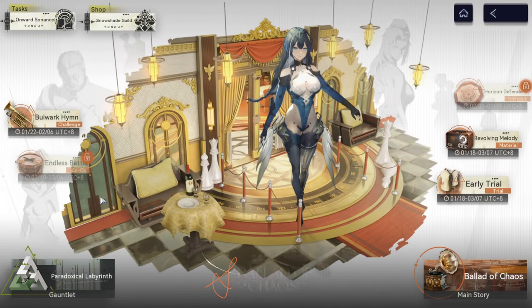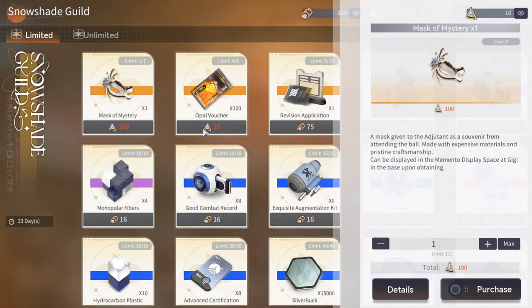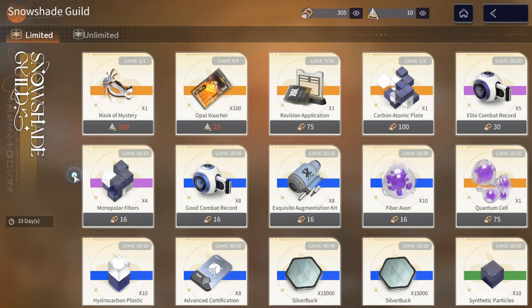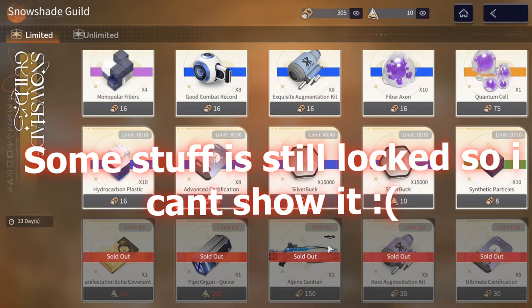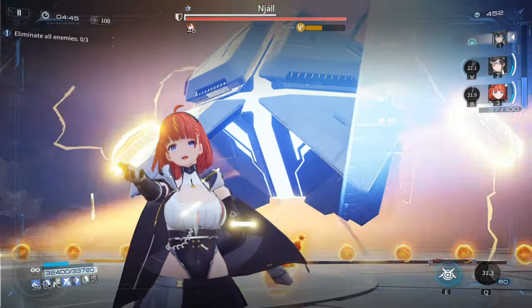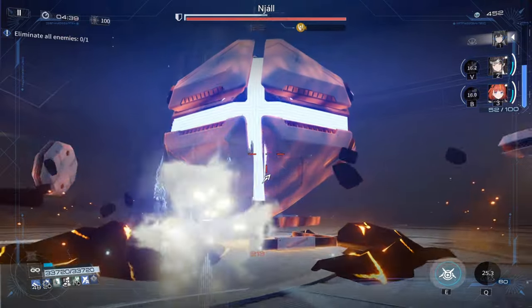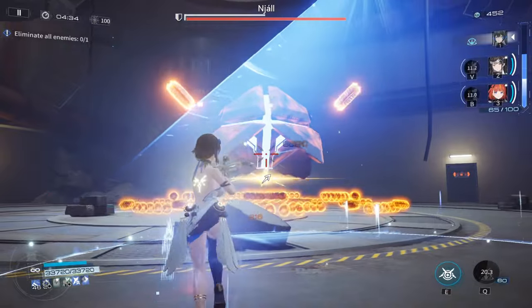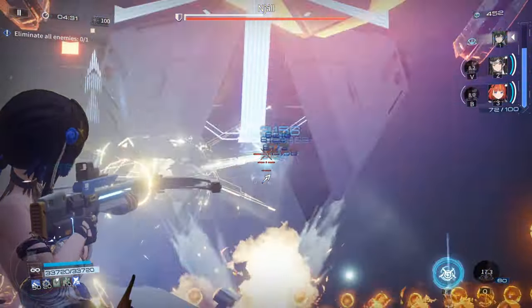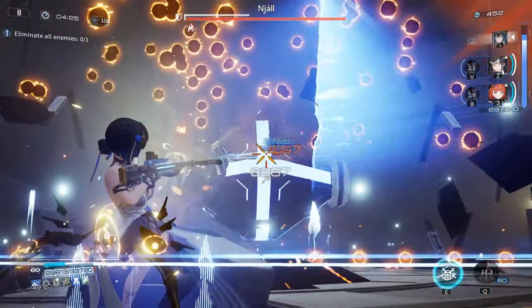Events are pretty traditional for a gacha game. At the beginning of every update you get an event story, either a permanent chapter or a temporary story. Each event also has temporary event game modes that unlock week after week. These can vary from something really fun like Endless Battle, to something really boring like the monopoly game mode in version 1.3. The event shop is honestly really good — you can get summon tickets, a free 4-star weapon that pairs well with the new 5-star character, and a bunch of level-up materials.